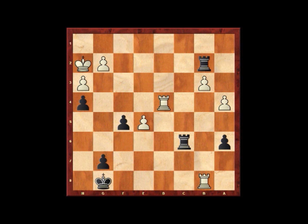Black defended with king h7, and then rook h4 check, king to g6, rook h8, and rook cc2.